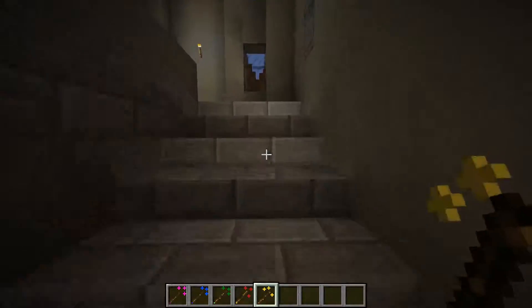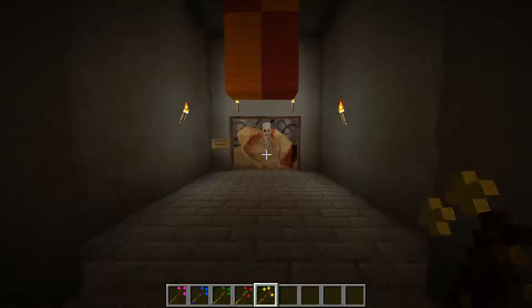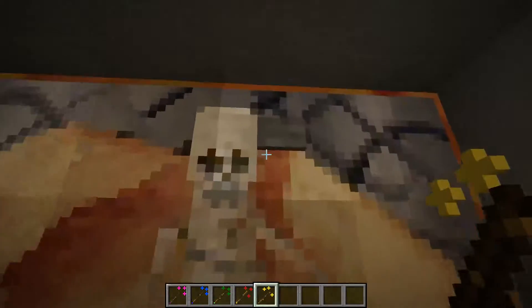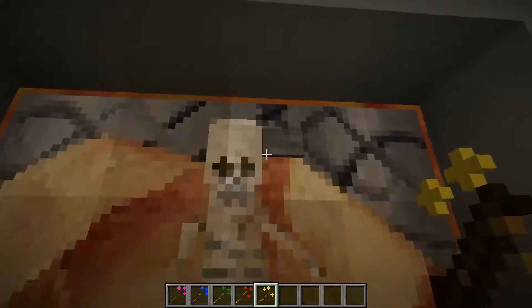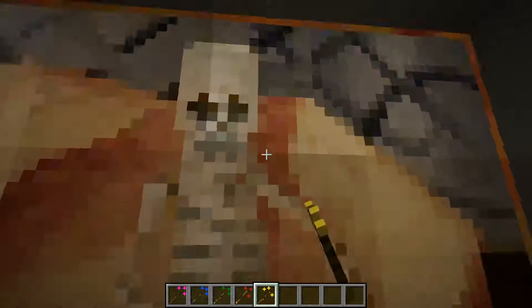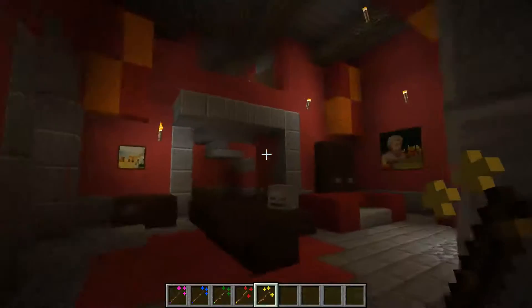I won't reveal how to get up there — you're going to have to figure that out yourself. There's the Fat Lady; I'm going to change it probably. If you stand back you can't see the button because of camouflage, but get close and there's a button right there. You can open up the door and it'll take you straight to the common room.